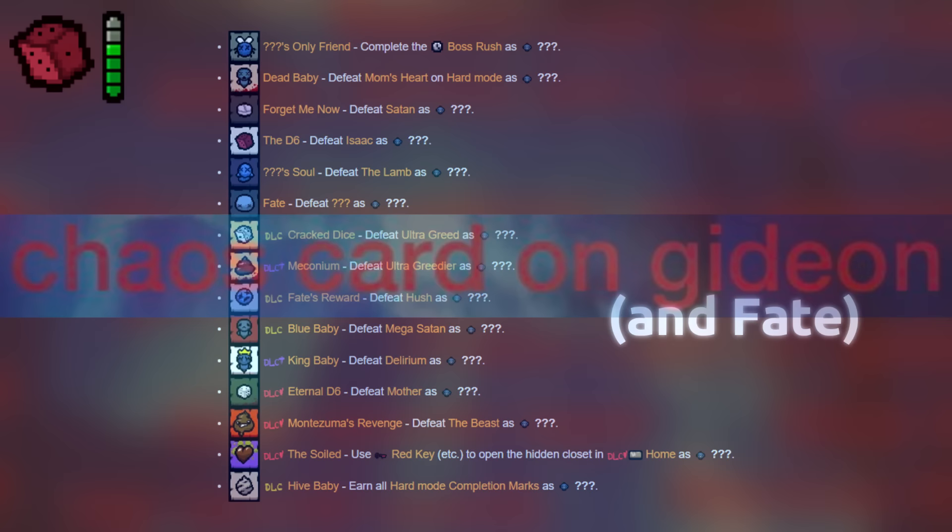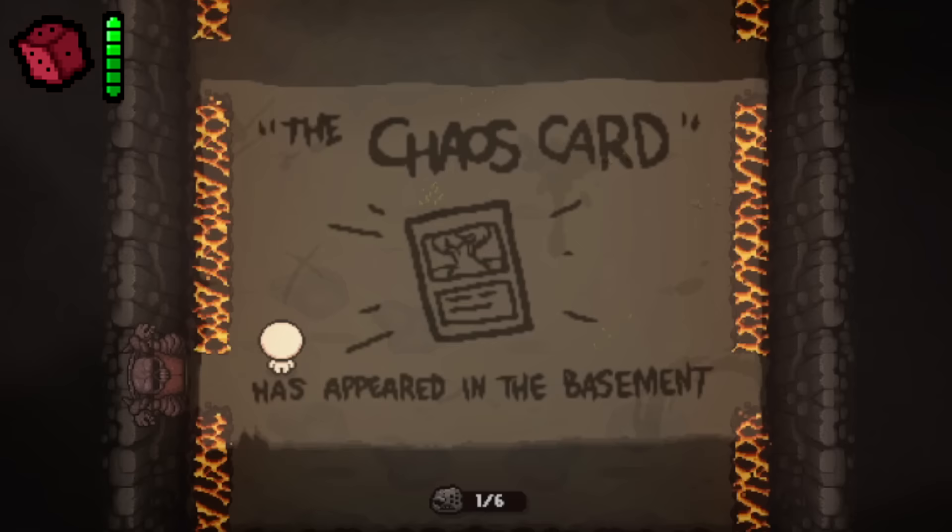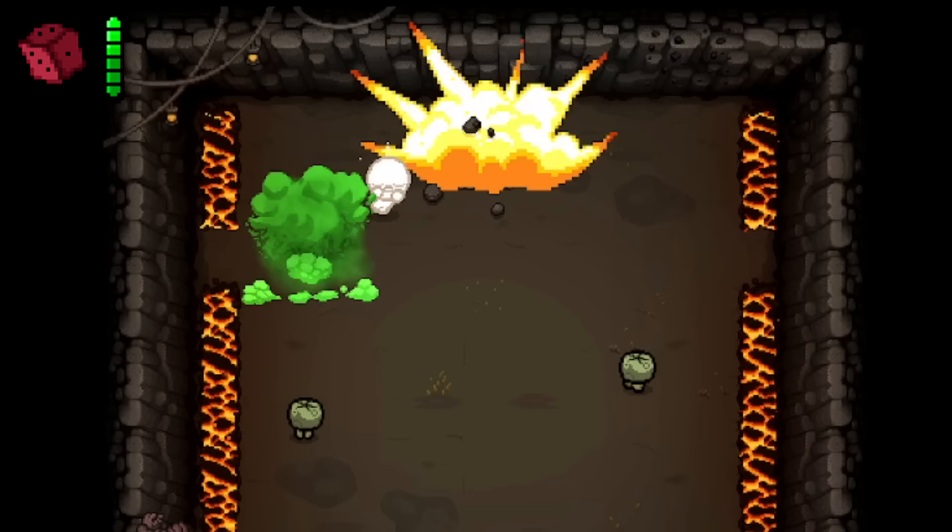Chaos Card on Gideon. The Chaos Card is a card that can one-shot anything in the game, with the exception of the Beast and Delirium, unlocked by completing challenge number 9. Surprisingly, the card works on Gideon, instantly skipping the 6 stages of the boss and killing him in one shot.